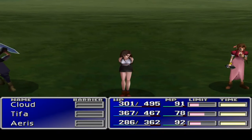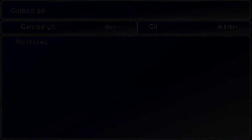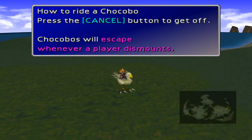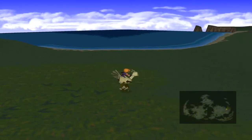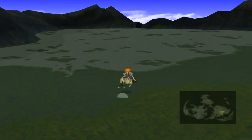Oh yeah! First three minutes of the episode have gone well, guys. Tifa leveled up as well - that's nice. Let's get our Chocobo. How to ride a Chocobo: press cancel button to get off. Chocobos will escape whenever a player dismounts, so let's not get off there. I'm not even going to press any buttons - just going to keep going around until we've crossed.